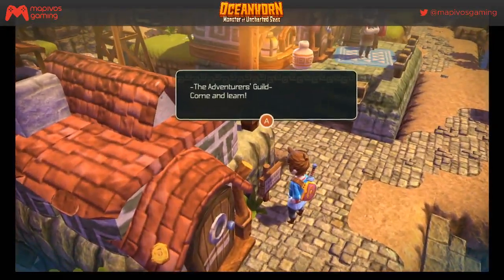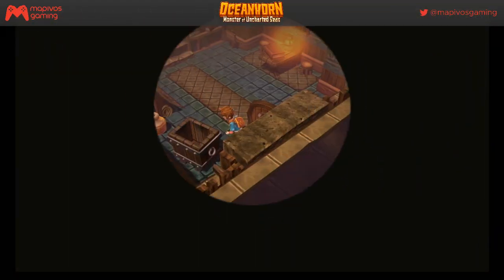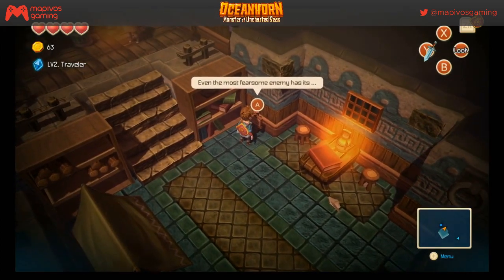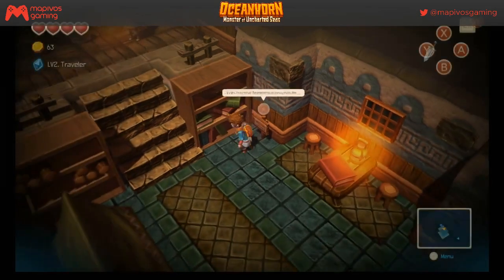'The Adventurer's Guild — come and learn.' This sounds fun — hopefully we get some skills or something, hopefully we can break more jars. 'Even the most fearsome enemy has its weak spots — try different tactics on them. There is no shame in escaping.'